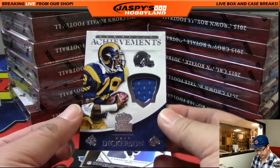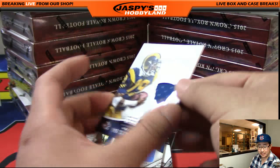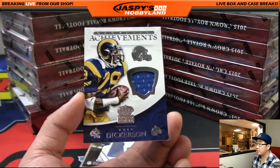We've got an Achievements Relic — Eric Dickerson, 46 out of 199. Nice one for the Los Angeles Rams, going out to Michael G.